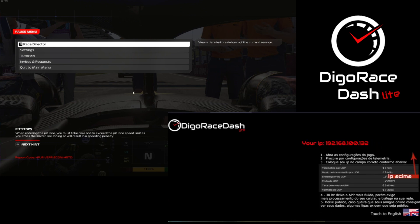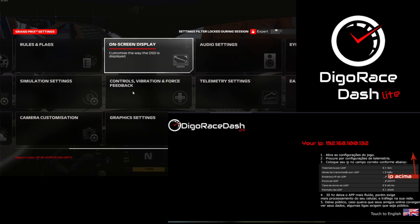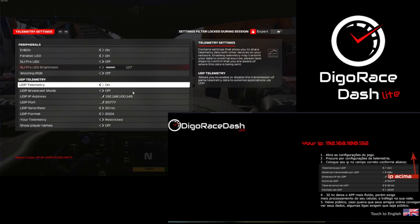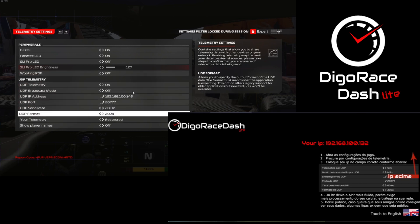The only requirement is that the phone running the app and the game device must be on the same internal network. In the app, click on 'My IP' and on this screen you will see your phone's IP address on your internal network.